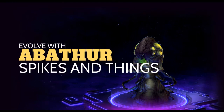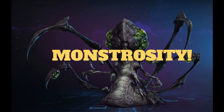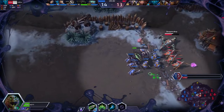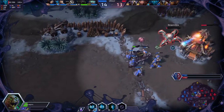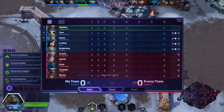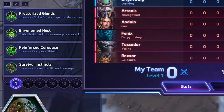Evolve with Abathur - spikes and things! MONSTROSITY! I almost always used to build Abathur with the Pushing Mines and Locust build, but I've recently been messing around with the Hat build and just going hard monstrosity. I always go monstrosity. So that's what this is about.